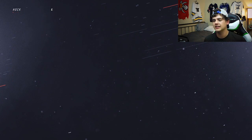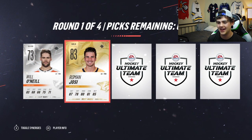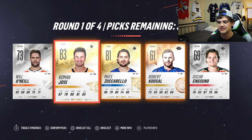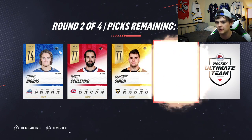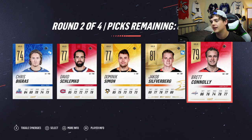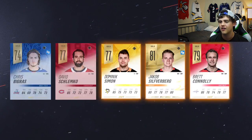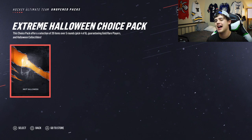But first, one more Halloween premium choice pack to open. We're not gonna skip the animations - we're actually gonna prolong this one. Roman Josi - not bad. Matt Zuccarello - and a bronze card. Bronze cards are more expensive than silver cards, riddle me that one. Second round - Chris Bygrass, David Schlemko, Dominic Simon, Jakob Silverberg, and Brett Connolly. Looking for that Orpik - that's 40,000 coins on the auction house right now. We're gonna pick three and move on to the third round, which gives us some contracts and a spider, and the final round is more contracts of course.